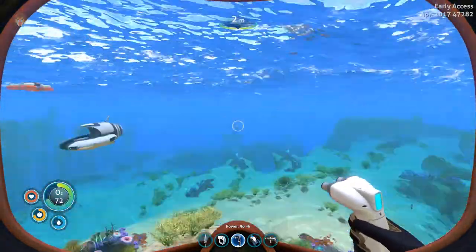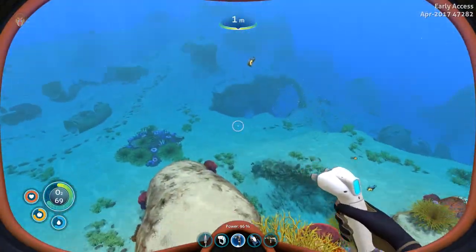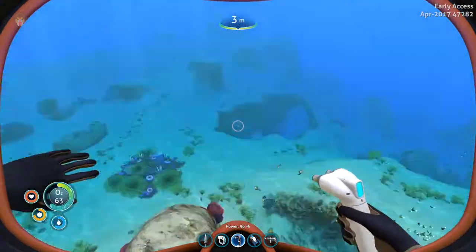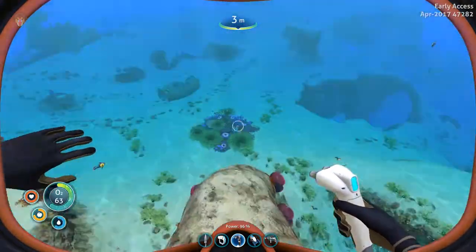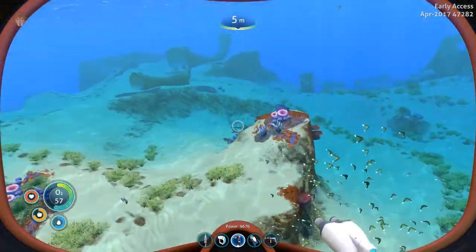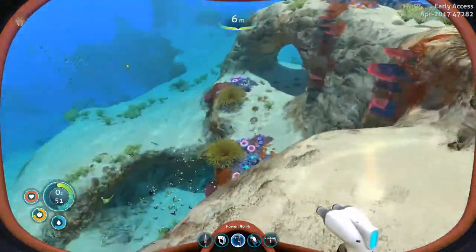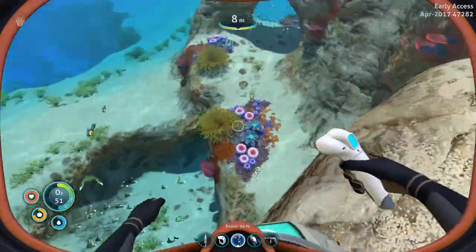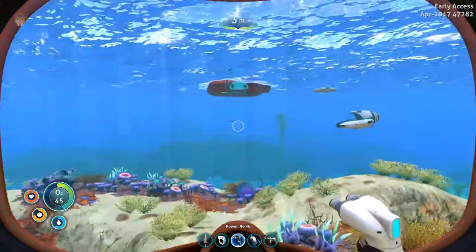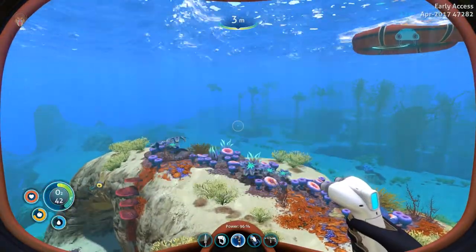I was thinking about building up here - it's relatively close to everything, in a safe beautiful environment. We'll branch off this way and that way, one for the prawn and one for the sea moth. The prawn would be well suited to walk up and get in around this end, and the sea moth can easily dive in. Because we're closer to the surface, the solar panels might work better.